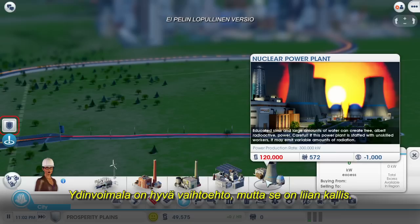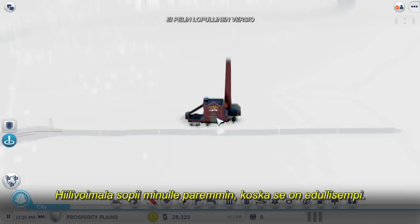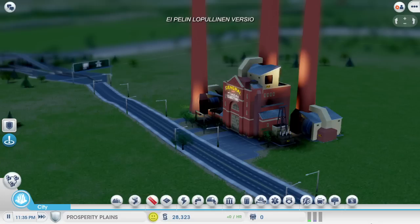There are several different power options to choose from. This nuclear power plant is attractive, but it costs way too much. I could transfer money from my other city over to this one, but I'd rather spend that money to grow my casino empire. So a new coal power plant is a better option for me since it's a lot cheaper. Although it's dirty, it'll take a long time for any pollution to drift over into my casino city.